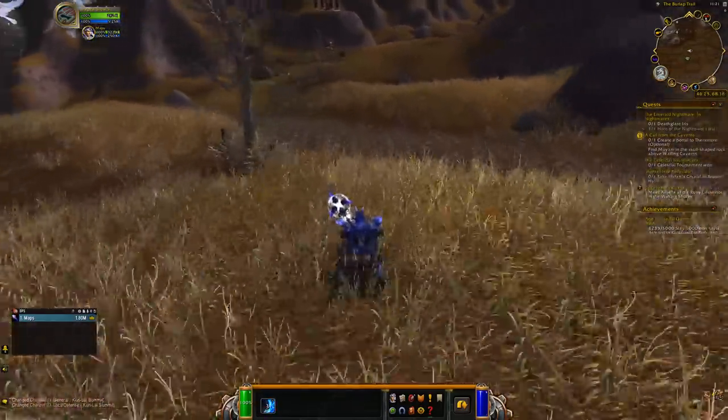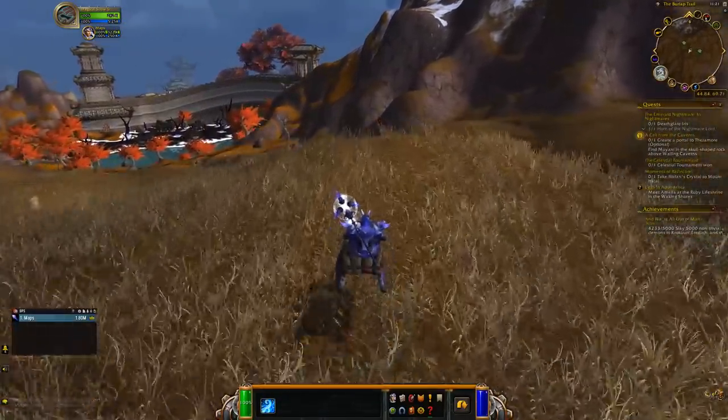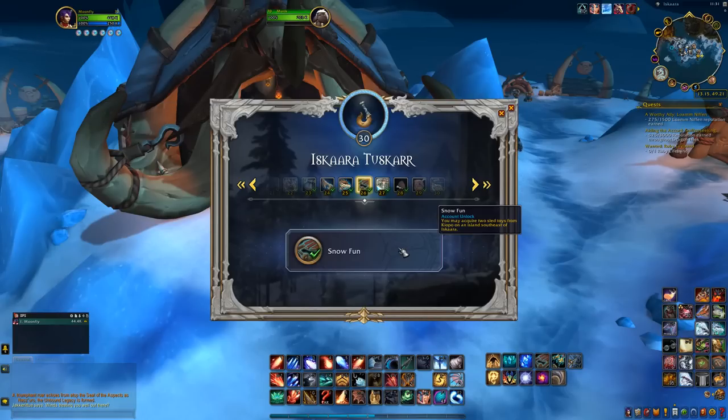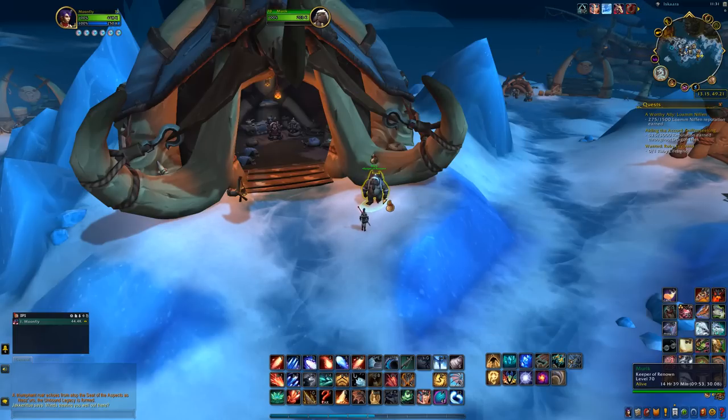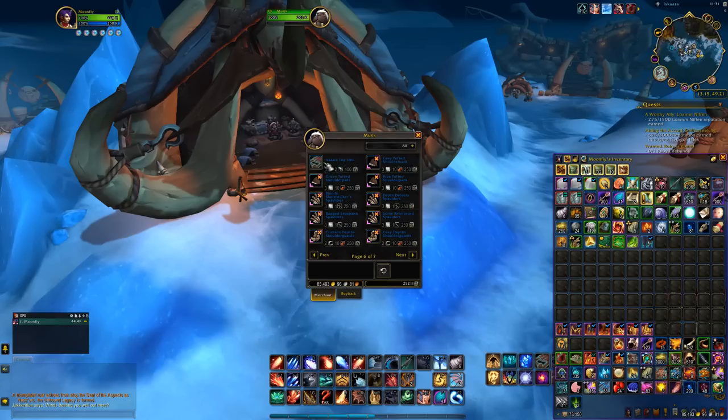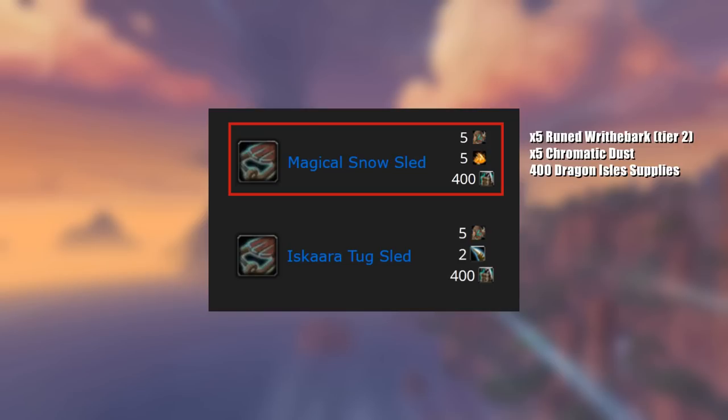It's not just useful, but also a very fun toy to play around with. To get it, you do need to farm a bit of rep — you need to hit Renown 26 with Iskara Tuskar in the Azure Span. When you do, you'll get a quest from Muric that lets you choose either the Snow Sled or the Tug Sled. The Tug Sled requires another player. But if you've already picked it up, you can always go back to Muric and buy the Snow Sled for 5 Runed Writhebark Tier 2, 5 Chromatic Dust, and 400 Dragon Isle Supplies.